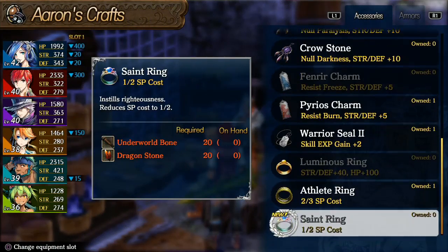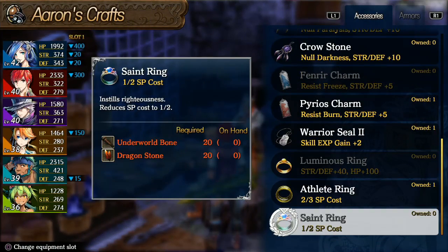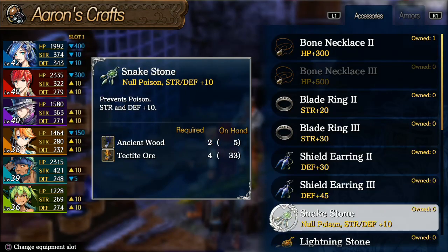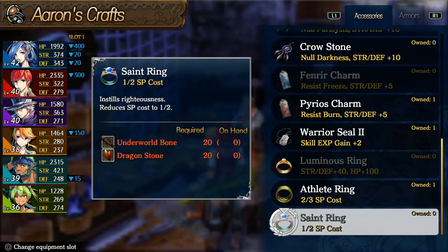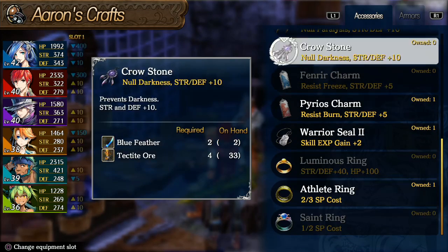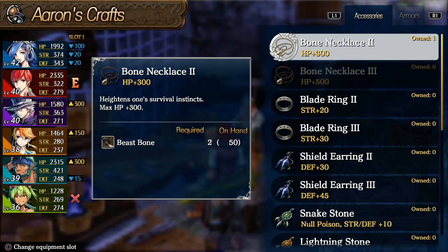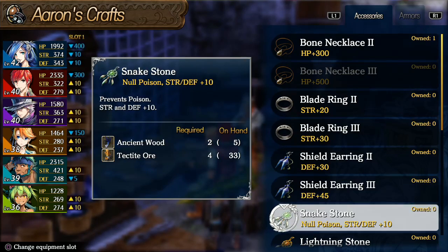This guy has accessories that you can craft — pretty much the same deal here. You see all the materials on the side. Some of this stuff is actually pretty good, so it's good to check back as much as you can and craft what you want.